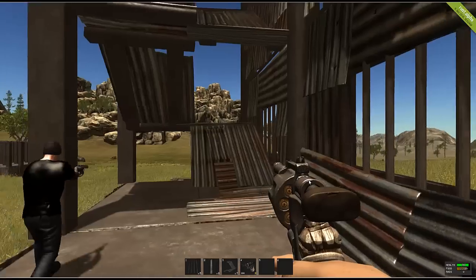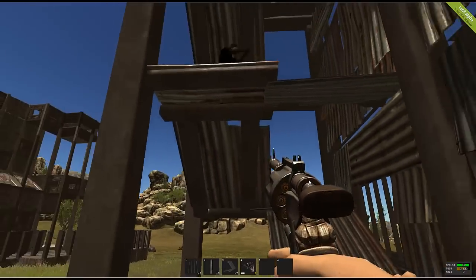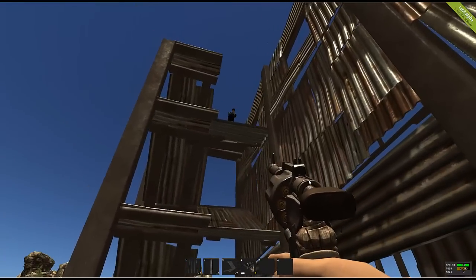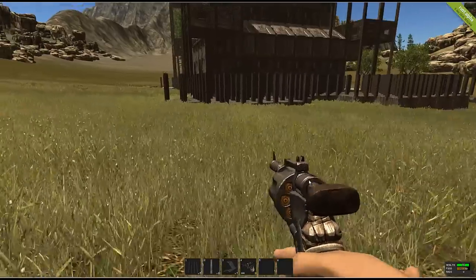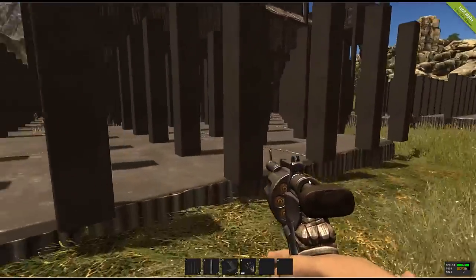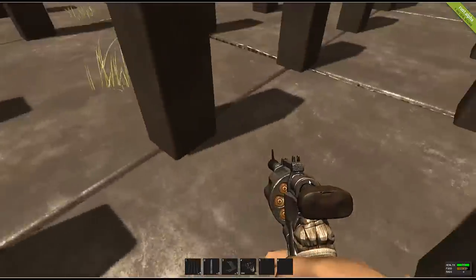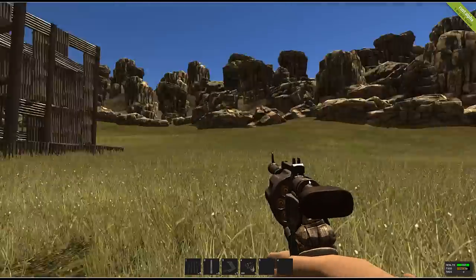People have been raided by others building right outside their base — they'll put a foundation down, put some pillars up, then have stairs and stare into the top of your base. The only way to get around that is to build your foundations really far out and then place pillars throughout every middle piece, every place you can place one. That prevents them from being able to do just that.